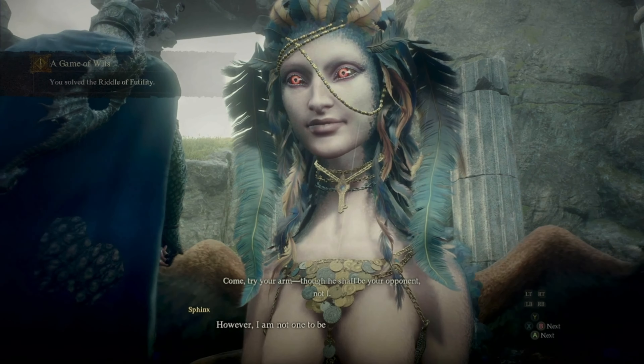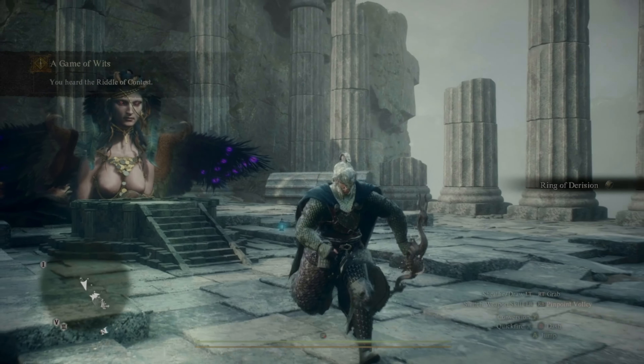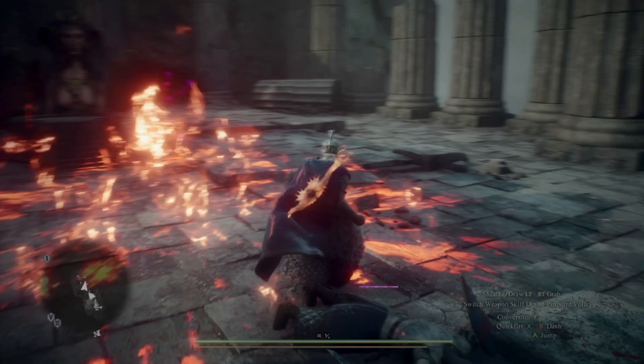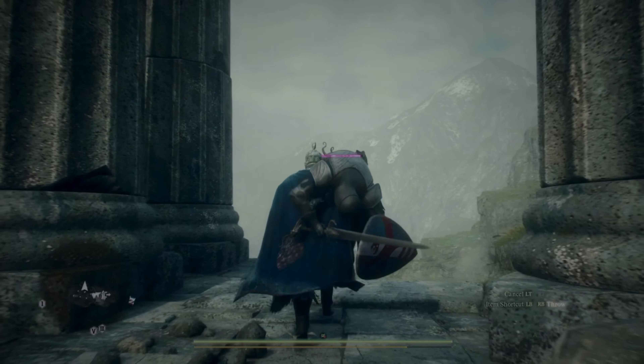The riddle of strength or futility is very easy. You just need any skill that can do a knockdown. Once they're knocked down, grab them and throw them off — ring out, done.